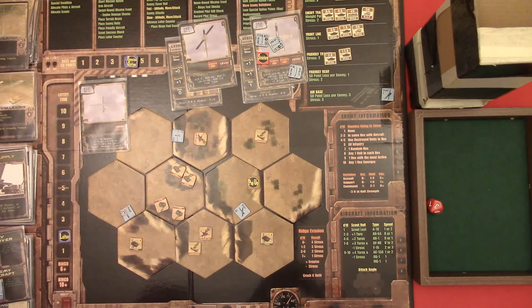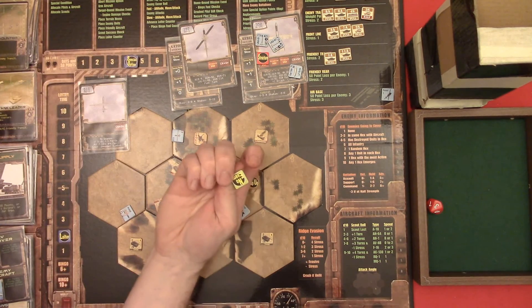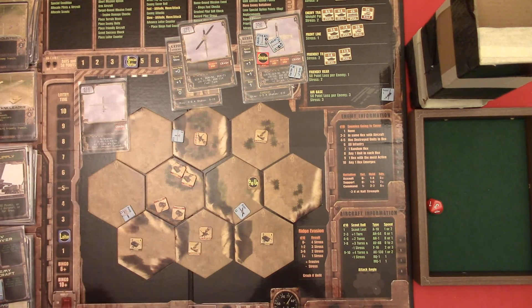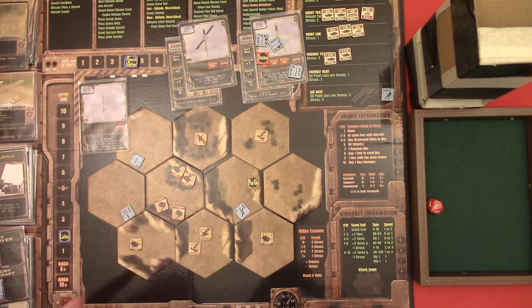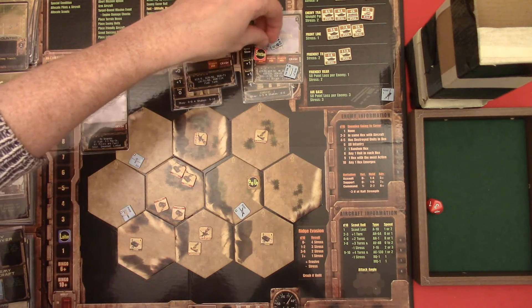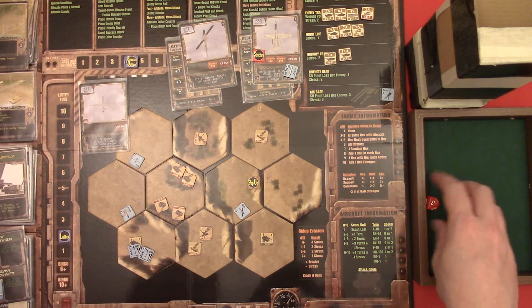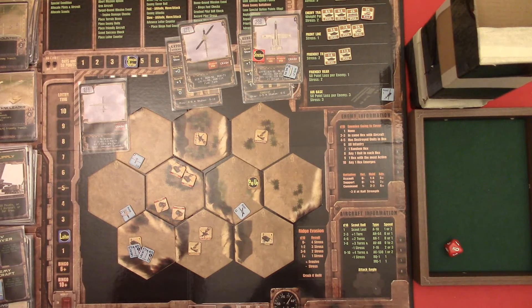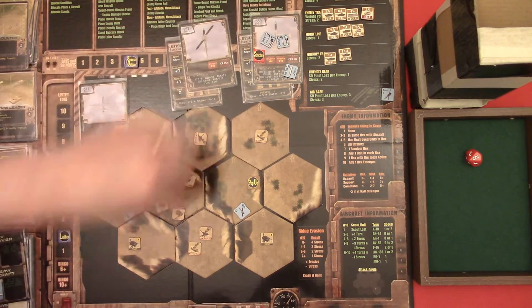Alright, next round. Pop-up counters again - no enemy. Let's have the drone move here. Let's have Rebel fire both of these on that tank - nine, destroy it. And get to cave - nine, same thing. That's good.